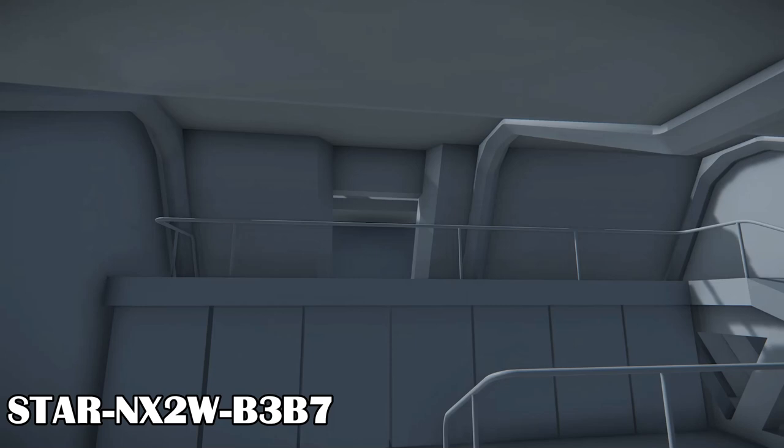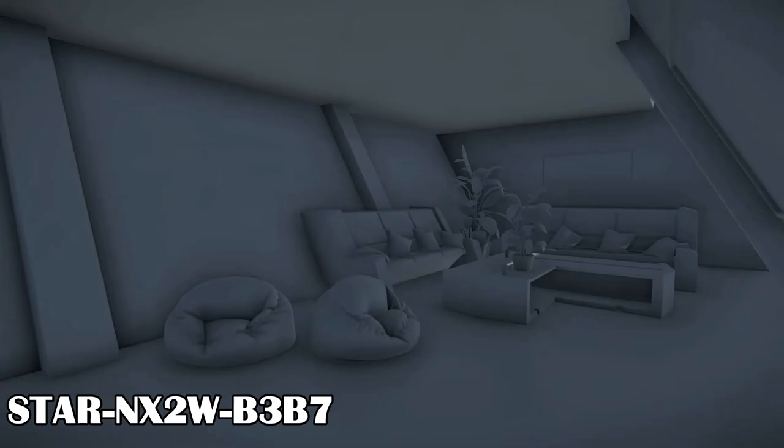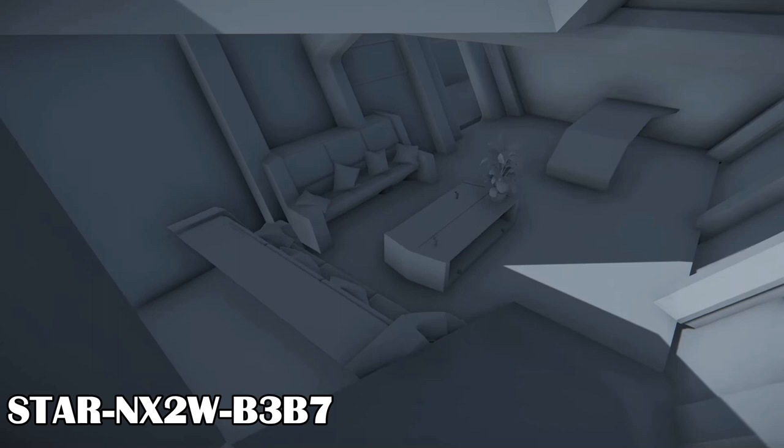From the pictures of white box stage, the interior of the Orion is supposed to be fairly comfortable for the large crew, in the RSI style. Mostly clean lines, but very utilitarian. It should have crew quarters with bathrooms, kitchen, lounge, captain's quarters, bridge, engineering, drone room or processing room, mining turrets, and tractor beam controls.